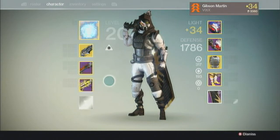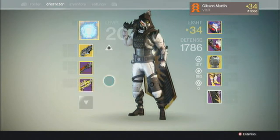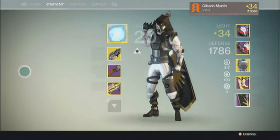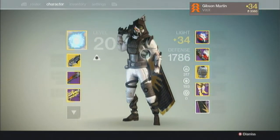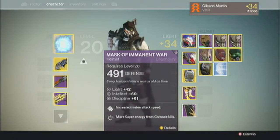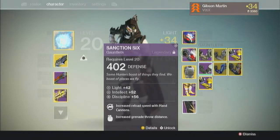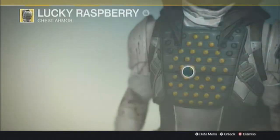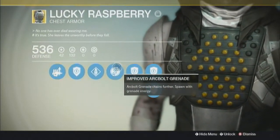Here's my PvP Tryhard set. I use Thorn, Matador, and Tomorrow's Answer. I use the Mask of Imminent War — you can get that from Future War Cult from the vendor — and Sanction 6, which you can also get from the vendor. I use Lucky Raspberry for those Arc Bolt Chain Grenades.